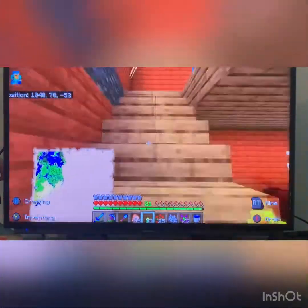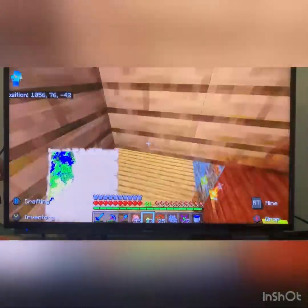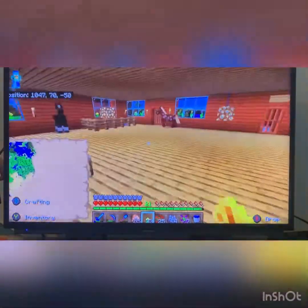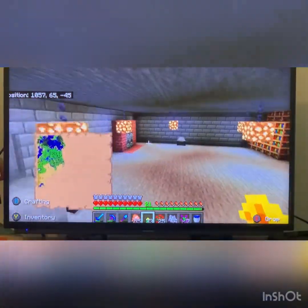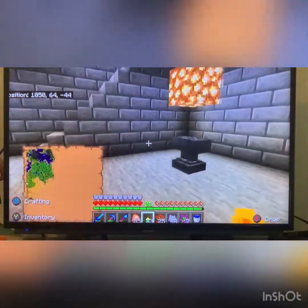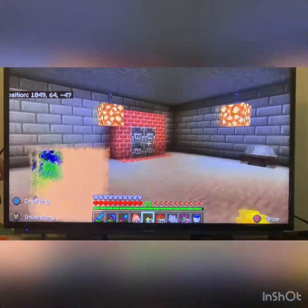Why do I still have torches in here? Is it because I don't have enough glowstone? Yeah, that's probably the reason. See, this looks beautiful. There's no door here. And we are reaching the 10-minute mark of this wonderful episode. Down here is just amazing — I can't ask for a better area.